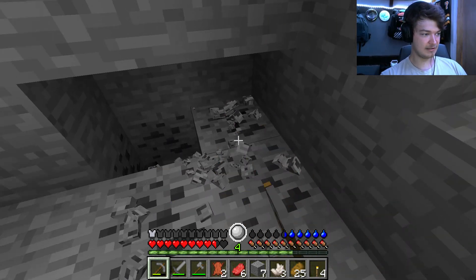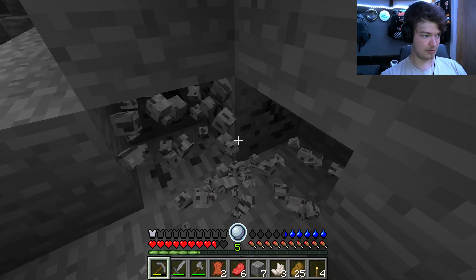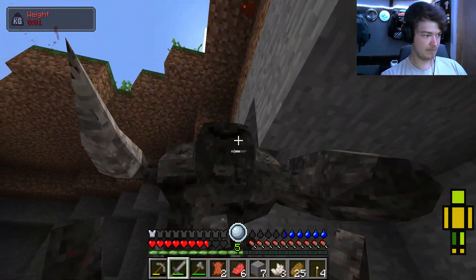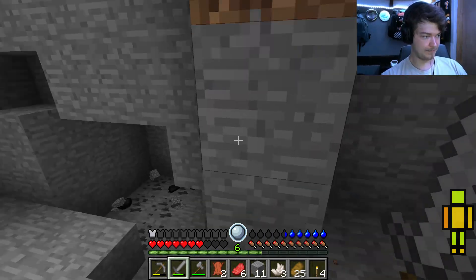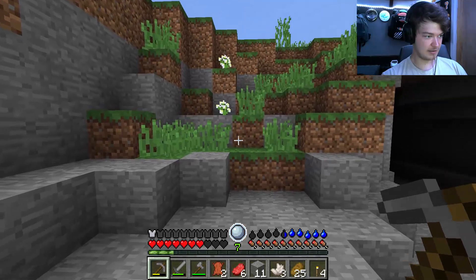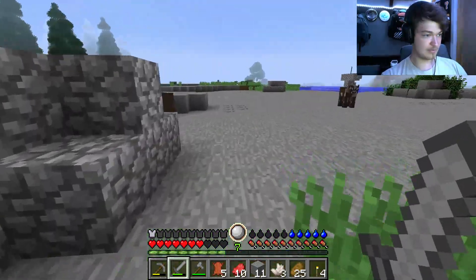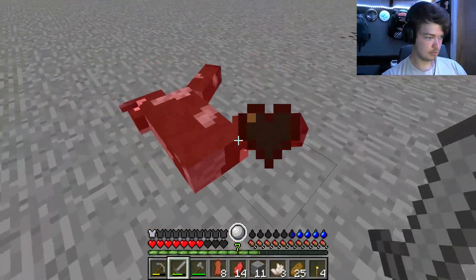That creature gave me weight so I couldn't move. I hope enemies don't just come out of the woodworks while you're mining — that seems like it's going to keep happening. I don't know how to regen health; I think I saw you have to make a campfire or something. I'm getting quite a bit of XP though, and I think that's how we level up.